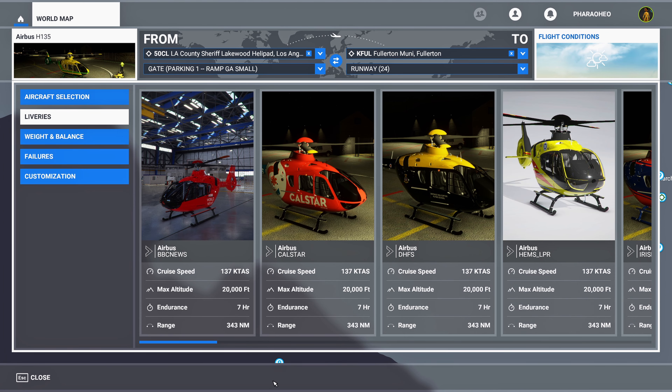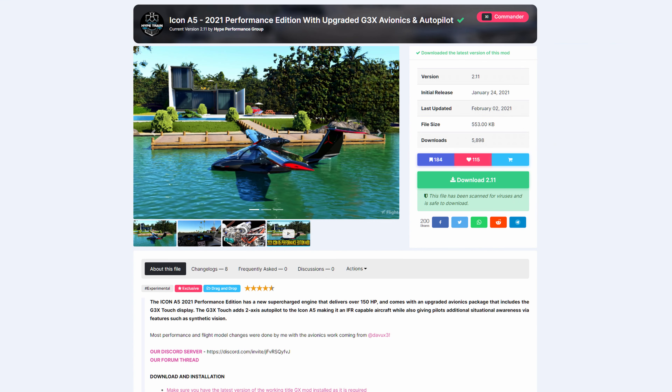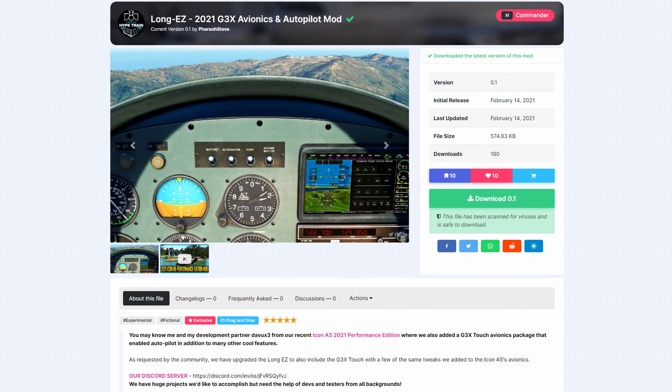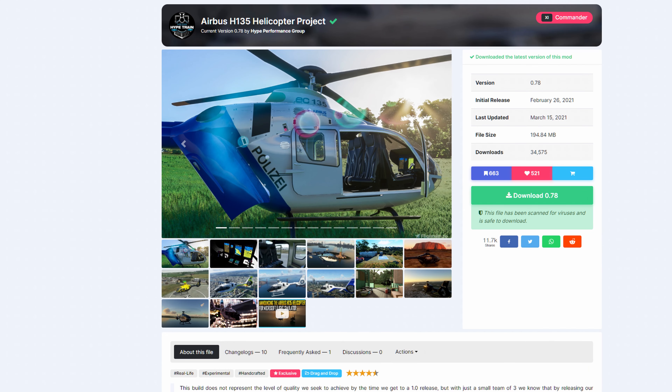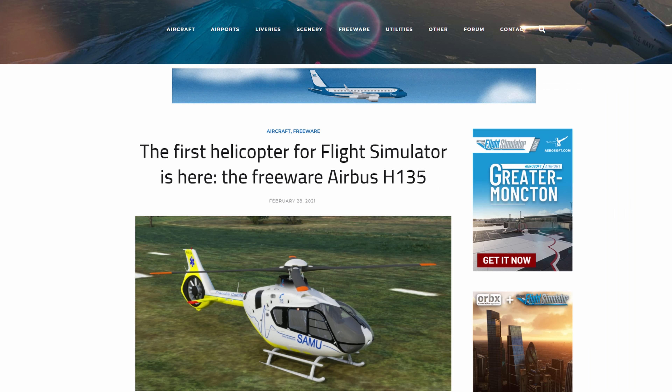If you've been around the channel for a while you're probably familiar with our Icon A5 mod and a couple of the other aircraft mods that we have released for Microsoft Flight Simulator in the past, but most recently we've become pretty well known for our Airbus H-135 helicopter, being that it was the first native helicopter brought over to the sim.